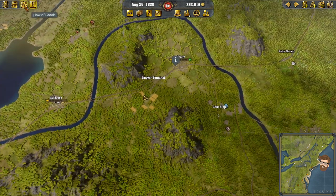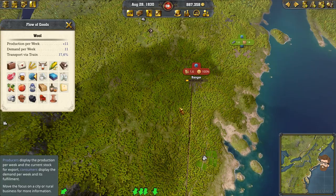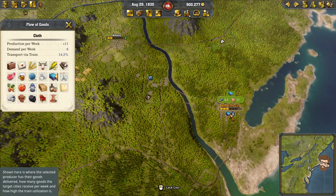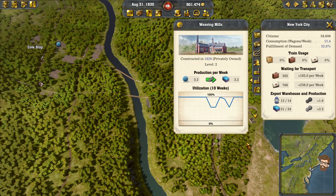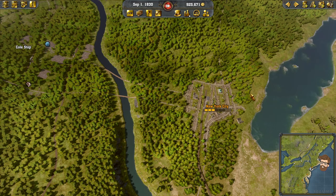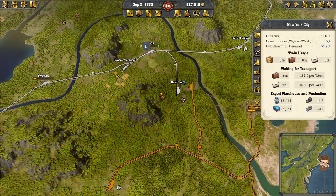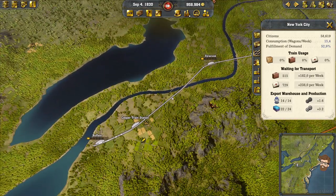Let's take a look at the flow of goods here real quick. There's a cloth industry in New York City? Really? There's a weaving mill here. So I could, in theory, decide to hook into the clothing available in New York and essentially just buy that industry out from under Flamingo and see if I can utilize that to my advantage. That seems to be the way to go here, and I think I'm going to go that route.